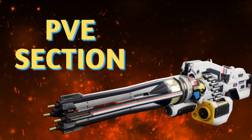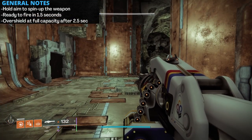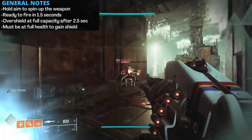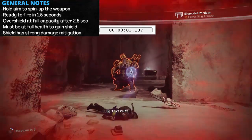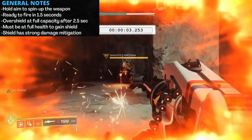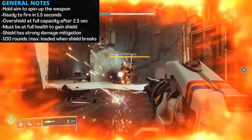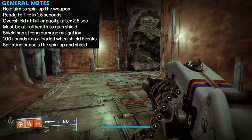Moving on to PvE testing — we'll take a look at the shield first. Hold the aim button to spin the weapon up; after a second and a half the weapon is ready to fire, and one second later the overshield is fully topped off. You do need to be at full health to gain this overshield, but if you recover to full health while the weapon is spinning, the shield will still engage. At tier 7 resilience, without the shield I drop in 3.14 seconds, but with the arc shield from Air Apparent active, it takes nearly 9.4 seconds. This is tested with the Catalyst.